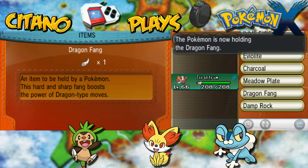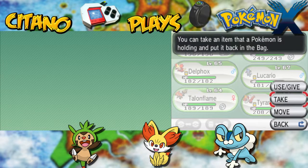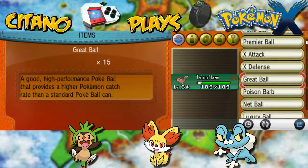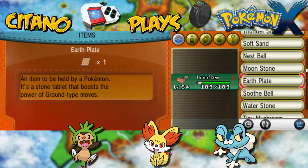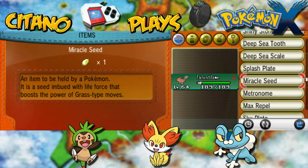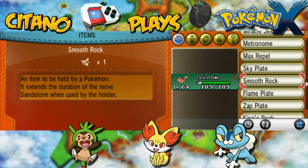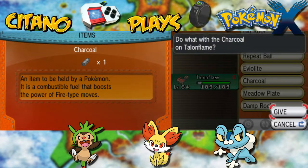I'll take Dragon Fang for Tyrantrum, so make sure his Dragon Claw will hit even harder. What should Talonflame have? I've got a lot of items throughout my time — Ground, Sooth Bell, Water Stone, Work of Course, Shiny Stone, Deep Sea Tooth and Scales, Splash Plate, Miracle Seed, Metronome. Metronome increases the power of your moves, but only if you use the same move over and over again — if you change moves, the power will be reset. I think I'll use the Charcoal on Talonflame to have his fire charge do more damage.